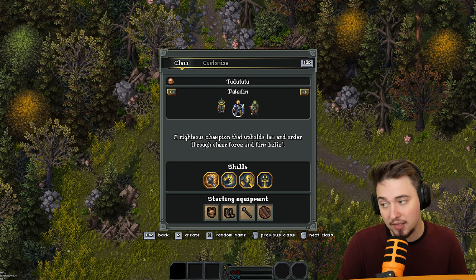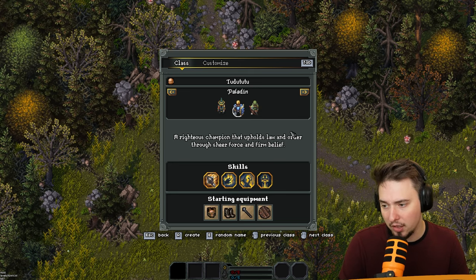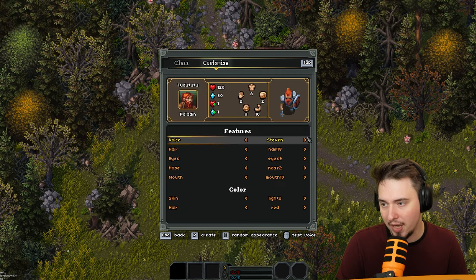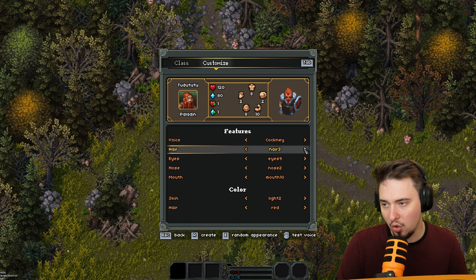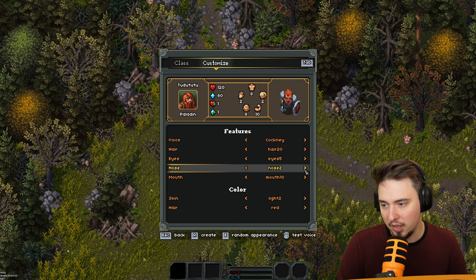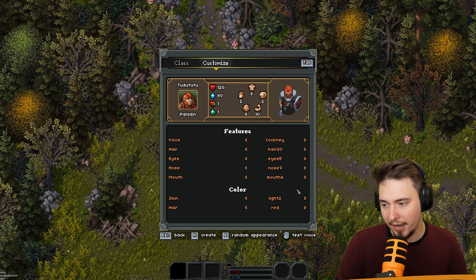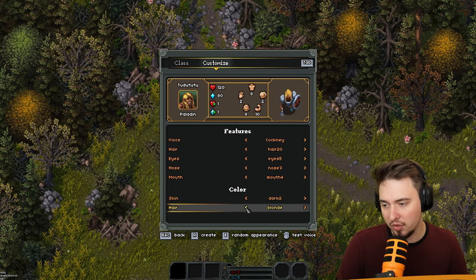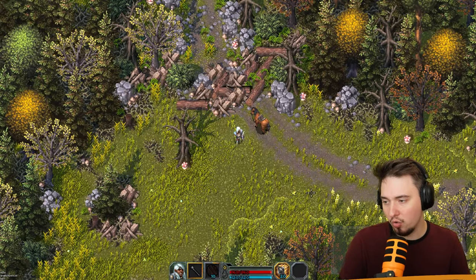It's a different game but with the same assets. We got three characters to choose from: wizard, ranger, and paladin. Let's go with paladin - I want something that I can really crush with. We go through character customization: cockney accent, hairstyle, eyes, nose, mouth, skin, hair - this one for sure, one and only. We're good, let's create and go for it.